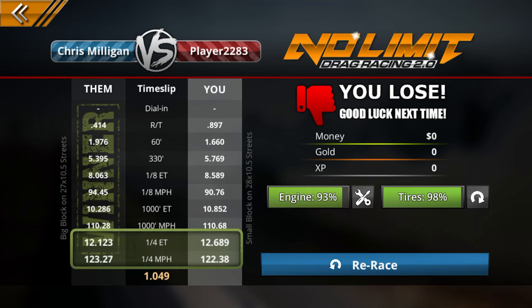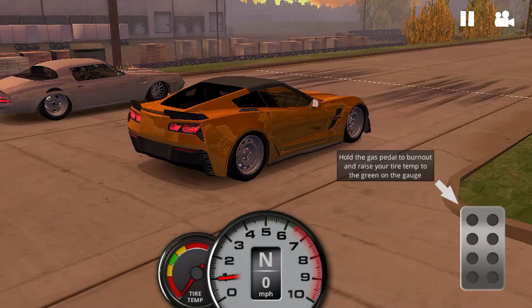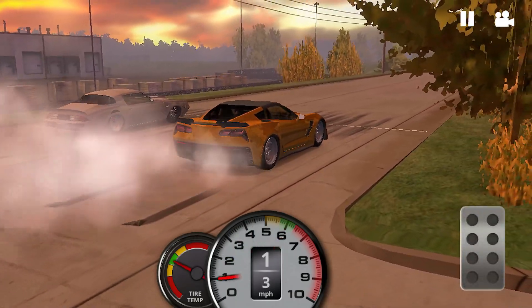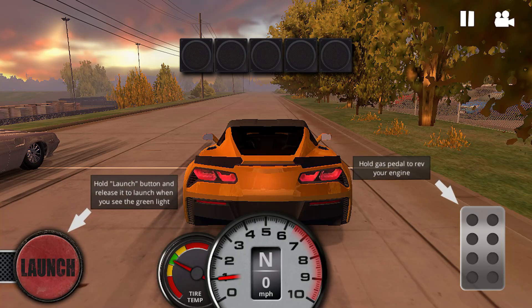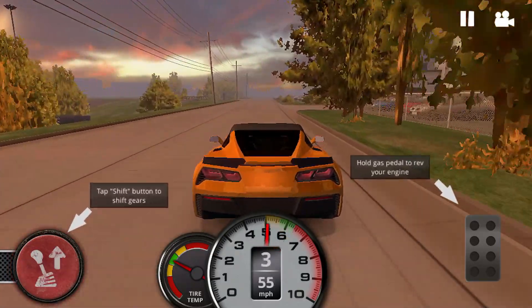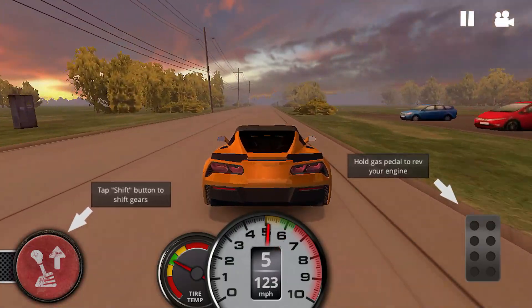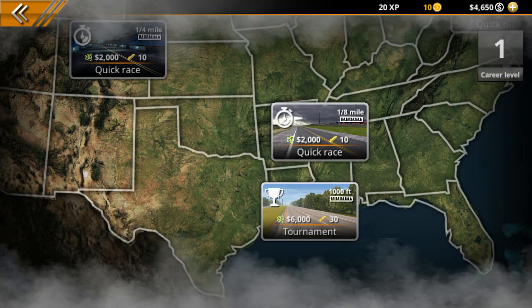Third attempt — heated the tires up well, held the launch button, and this time I remembered to shift. We got him! We ran an 11.2 in the quarter mile at 124 miles an hour and won the race. Took a few tries, but we got the win and earned the $2,000 and 10 gold.